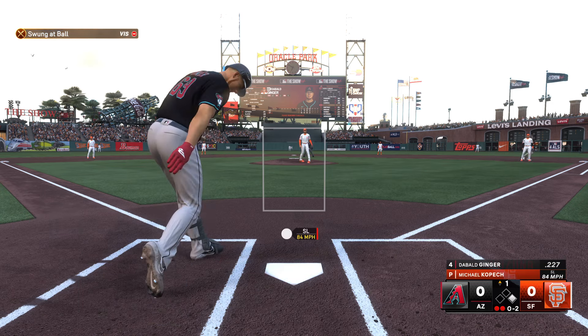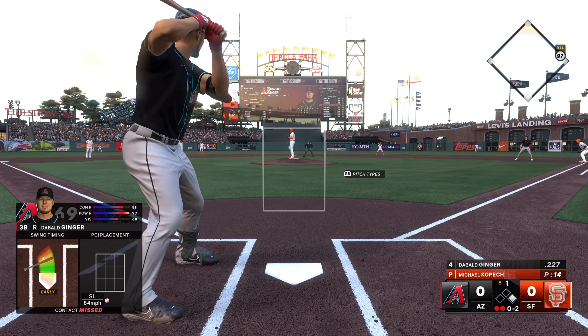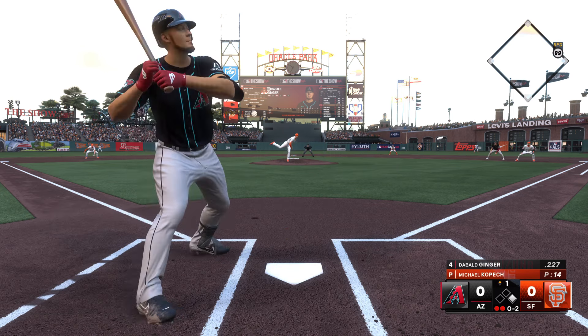Swing and a miss over top of a slider well below the knees, and it's now an 0-2 hole in a hurry. The two-strike pitch — oh, got me. Alright, we'll take first base for free. That works.